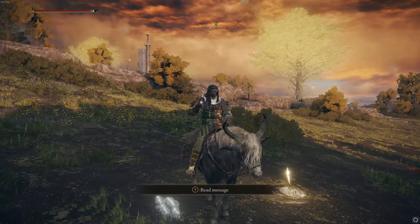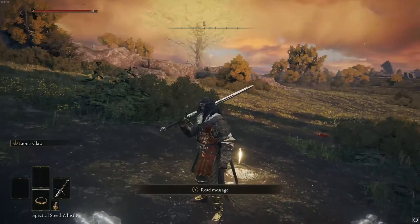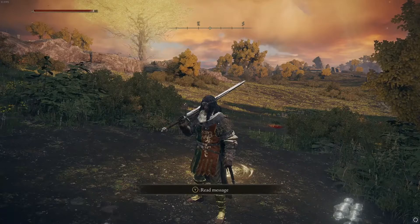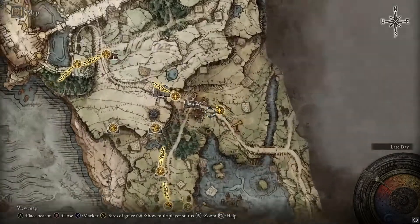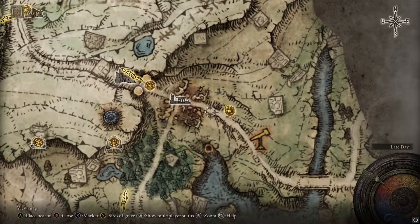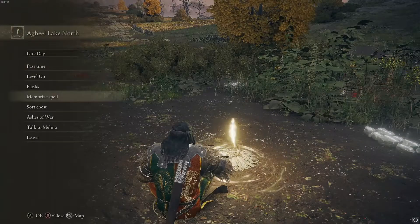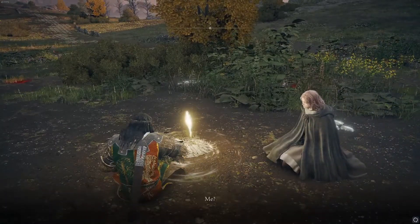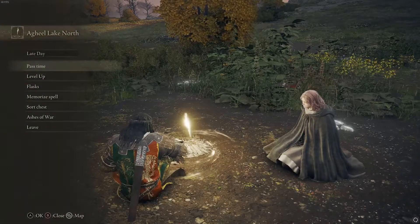Some people might have trouble discovering how to level up — it's something that should be simple but is kind of hidden in this game. Right here on the map, after you come from the Church of Elleh, you head east of Gatefront Ruins, and there will be a Site of Grace. When you rest at it, a cutscene will pop up and you will talk to a girl called Melina — she will become your maiden, and once you talk to her, she will be able to level you up, just like in other Souls games.